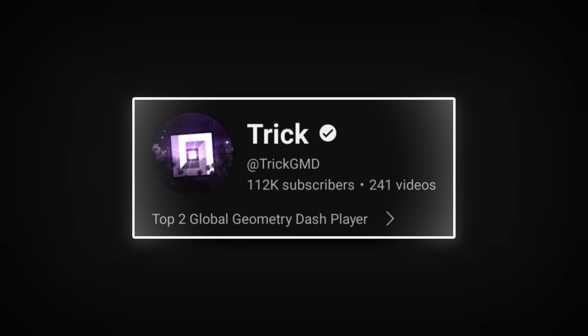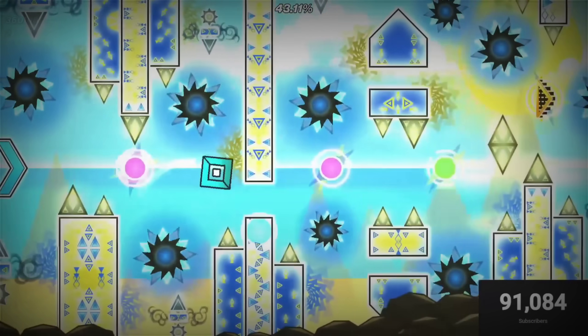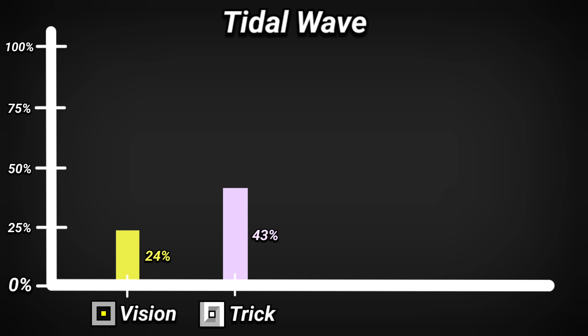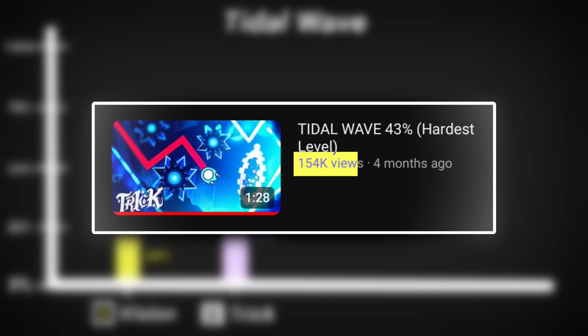But on October 23rd, Trick, one of the best players as of right now, achieved 43%, moving past the hardest section of the level. At this point, Trick is now in the lead. Hundreds of thousands of players cheered him on for his progress. And what's crazy is that he wasn't done from there, because four days later, on October 27th, he would achieve a new record of 62%.